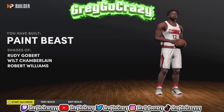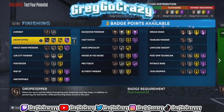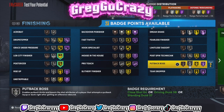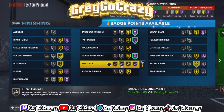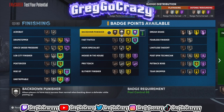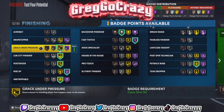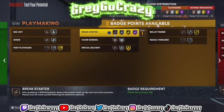This build comes out labeled as a paint beast — 2K compares it to Rudy Gobert for finishing, but this is my version of prime Dwight Howard. For the finishing badges, I personally would give him gold poster rising, gold lob city finisher, gold putback boss, and hall of fame fast twitch. I'm going to lower back down punisher just a little bit and put it on rise up, since rise up on hall of fame helps him dunk quicker and stronger at the rim. Unstoppable is a good badge too, because guards won't rip your center as much on fast breaks. I also put on grace under pressure on gold so he can finish with grace under the rim.